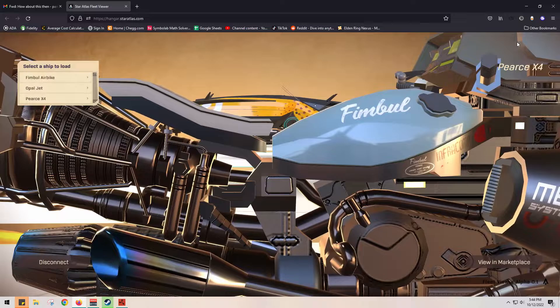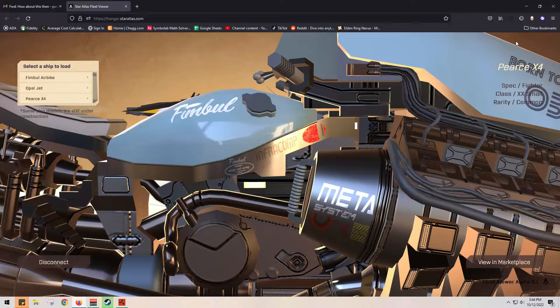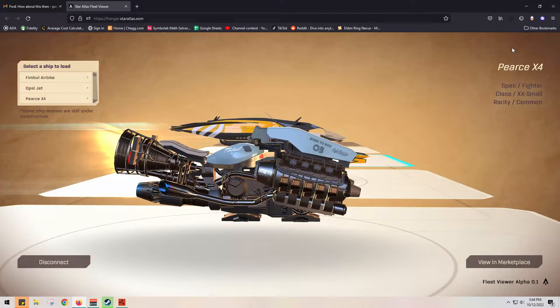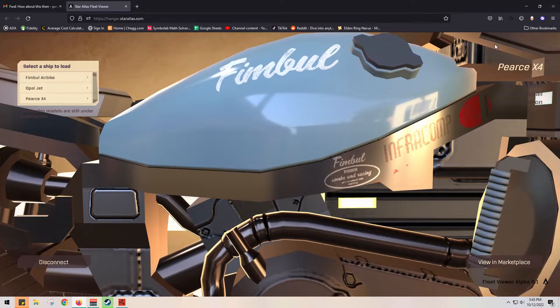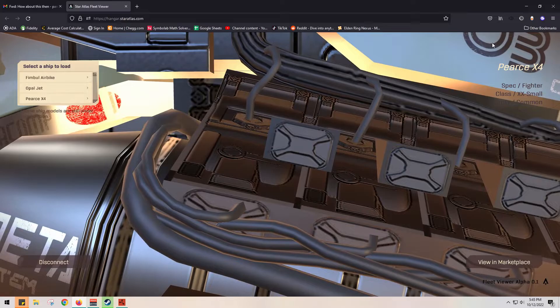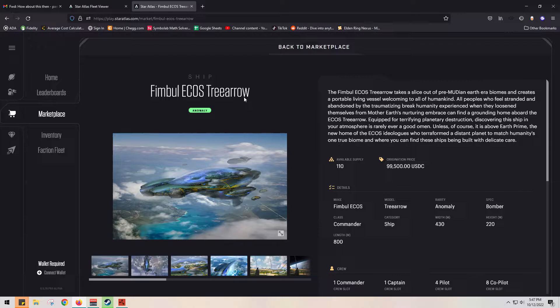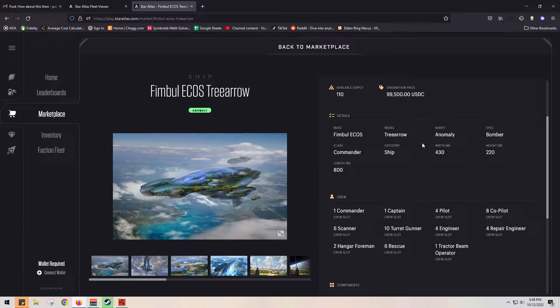It really just comes down to where the devs in their heart take this game — if they take it just for a money grab, because Solana's a risky coin to be into, or if they want this to be a legitimate game. You can see how weak the details are when you're actually zoomed in. Looking at some of these ships in the marketplace, it's just crazy to think that this is a hundred-thousand-dollar ship — how few people have a hundred-thousand-dollar car, let alone spending that in a game.